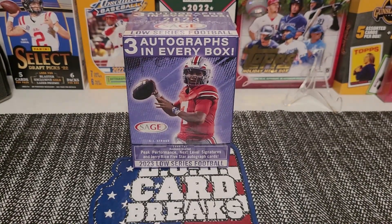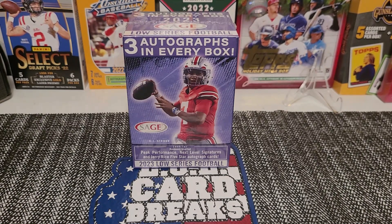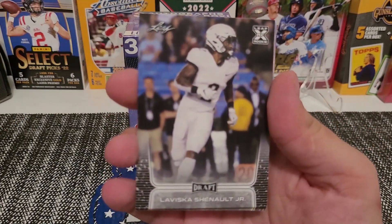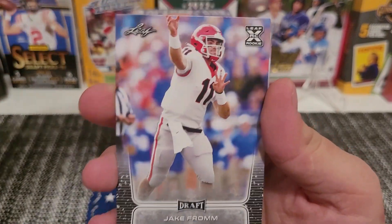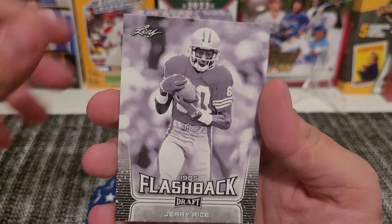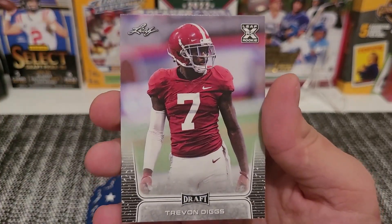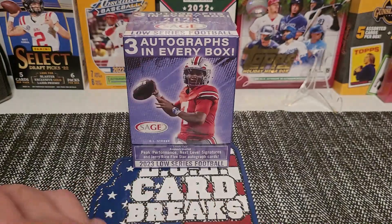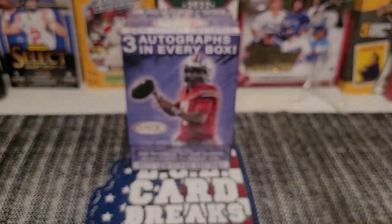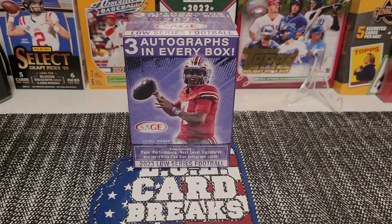Okay, the next pack — last pack, hopefully we can get an auto out of this one. With my luck we're not getting an auto. We got Laviska Shenault, Jake... Van Jefferson, a Jerry Rice throwback, and a Trevon Diggs — so no auto unfortunately. It's all right though, we did get the Jerry Rice.